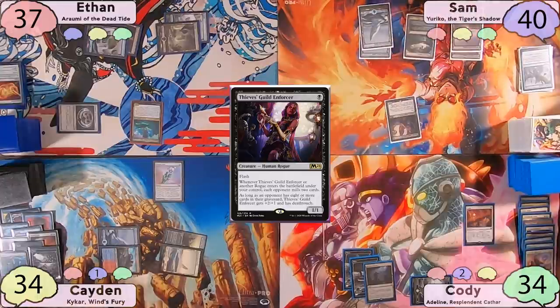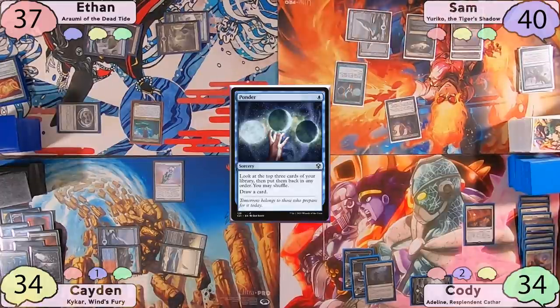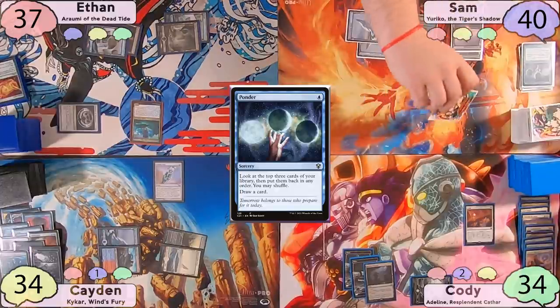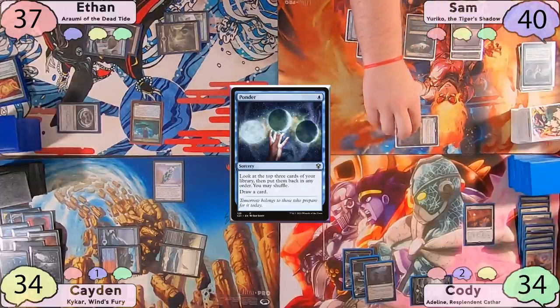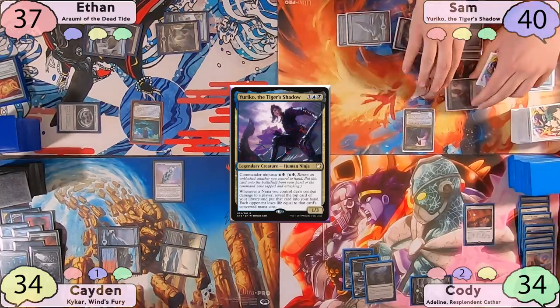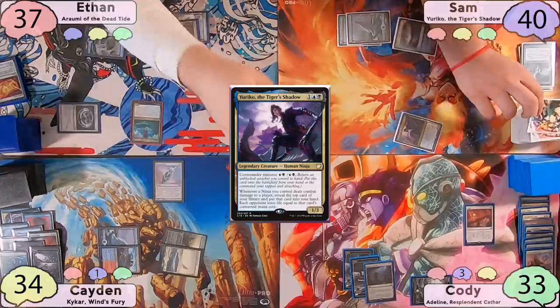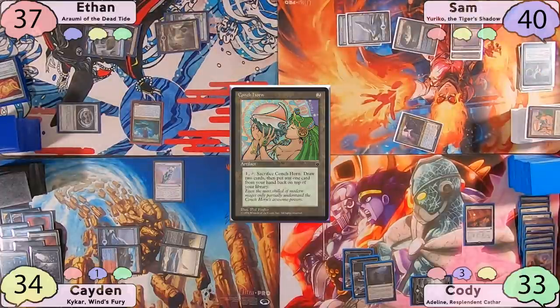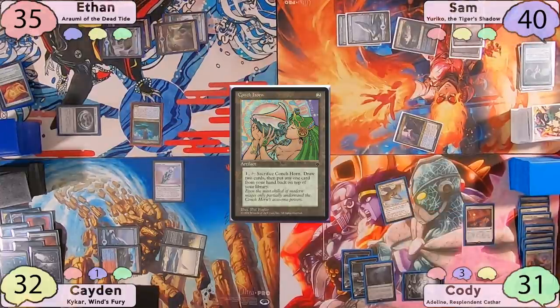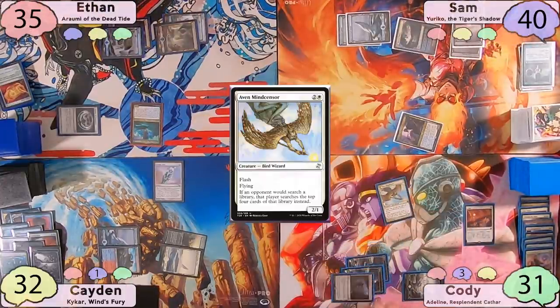Ethan passes to Sam, who flashes in Thieves Guild Enforcer again on his end step, milling opponents for 2 again. On his turn, Sam plays another Snow Swamp and casts Ponder, ultimately deciding to shuffle his deck and draw a card. He moves to combat and swings his Thieves Guild Enforcer at Cody. There are no blocks, so he activates Commander Ninjutsu and swaps in Yuriko. Cody takes 1, and Sam reveals a Conch Horn — each of his opponents will lose 2 life. He then passes to Cody, who flashes in Aven Mindcensor at the end of his turn.